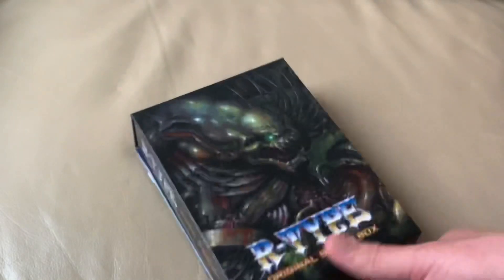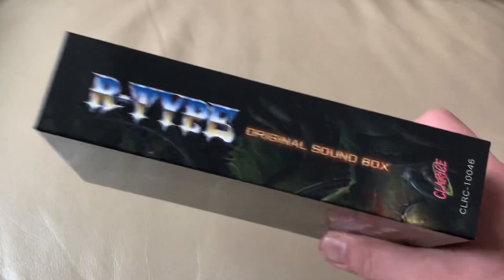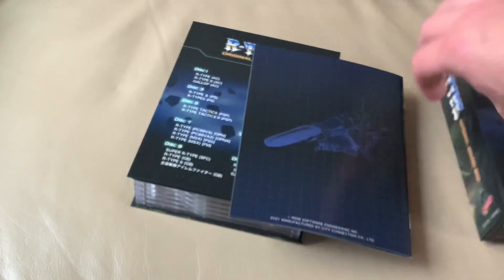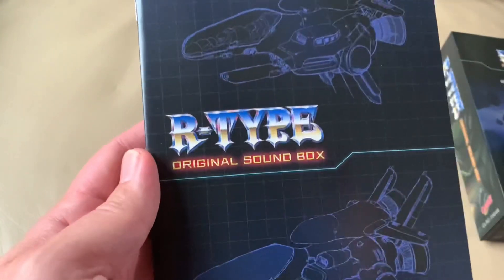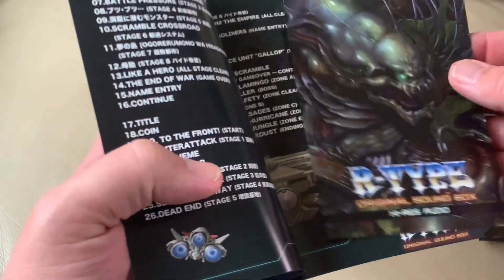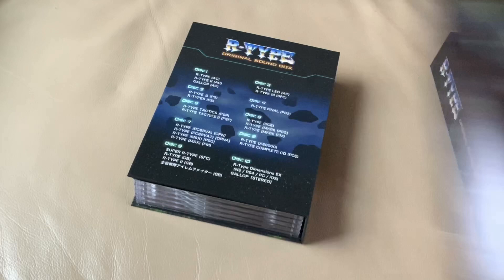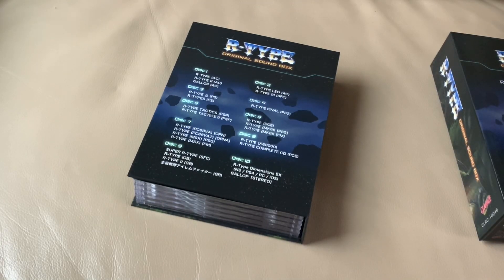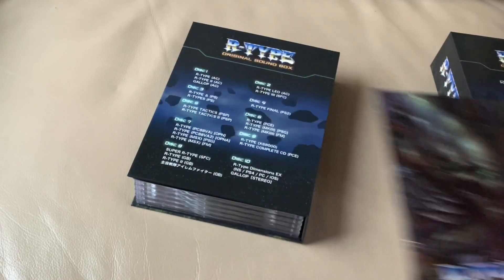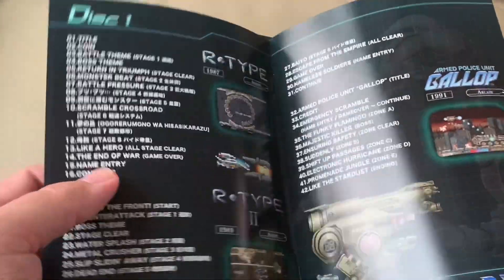This is an awesome box and the contents are even better. Inside we have this lovely — I actually showed the codes, that's not good. So you can get digital versions of R-Type 1, 2, 3, and 4. I don't know what that means exactly — it might just be the whole Soundbox as four downloads. I'll have to look into that. Here are the discs' contents.